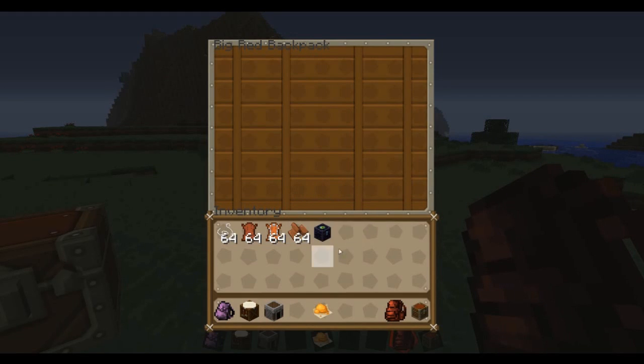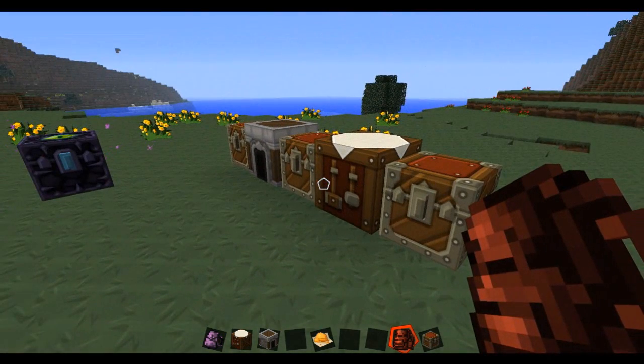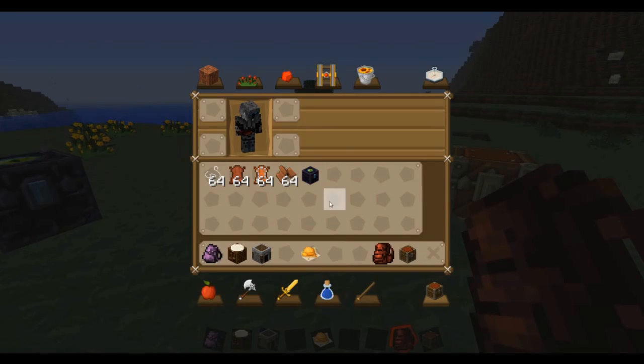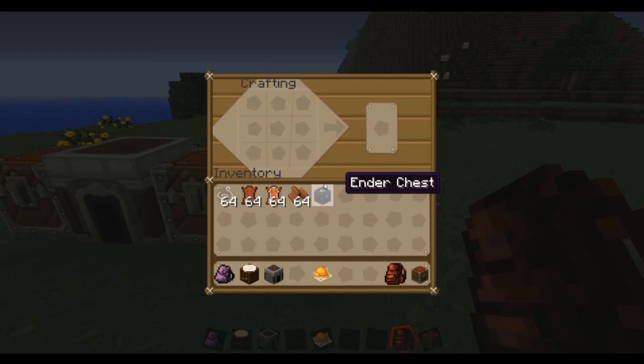There's also another cool one that you can make, and that is the Ender Backpack, which is pretty cool. So we're gonna make one of those. Let's do it — here we go.